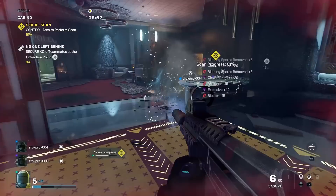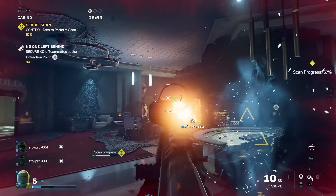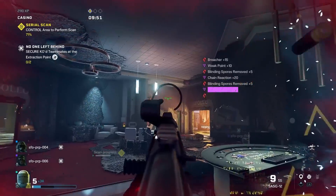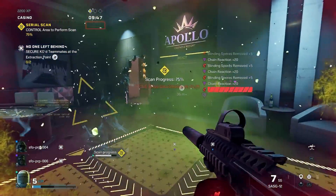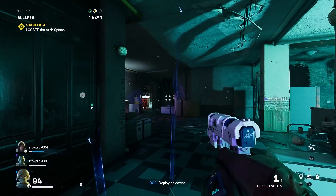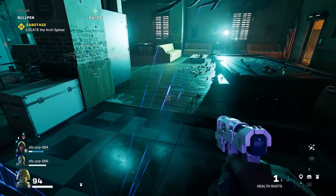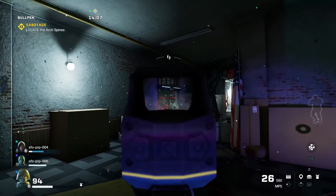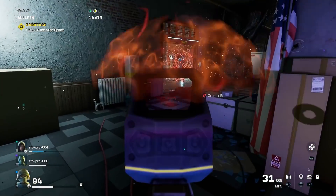Sure, you can shoot through walls, or give up a valuable item slot to carry explosive grenades that can blow up sections of wall, but there's no way to do a coordinated breach into a room and clear out every enemy unless teams pick certain operators. Between the loss of vertical navigation and no way to regularly destroy the environment and create new pathways, Extraction feels like it loses a core part of Siege's DNA that helps that game stand out from other first person shooters.